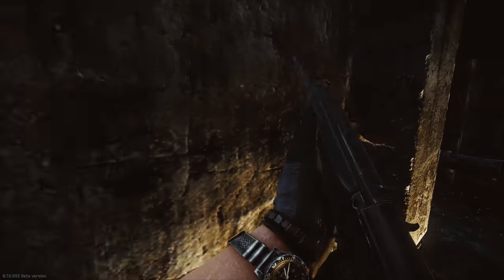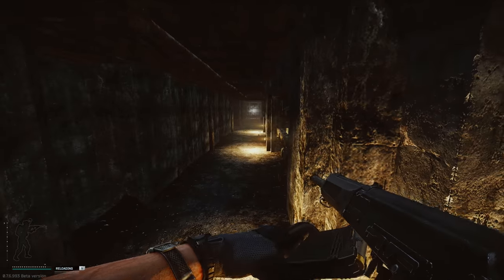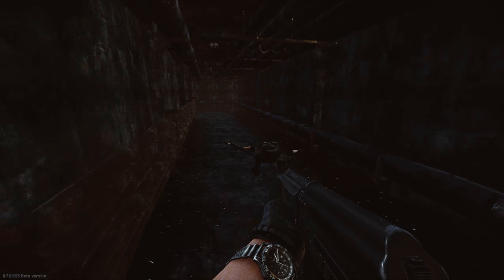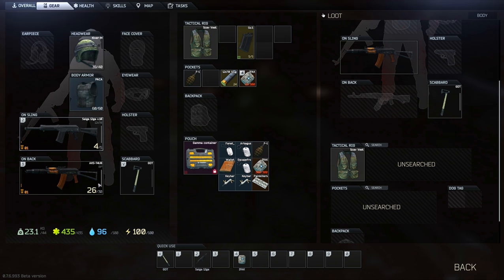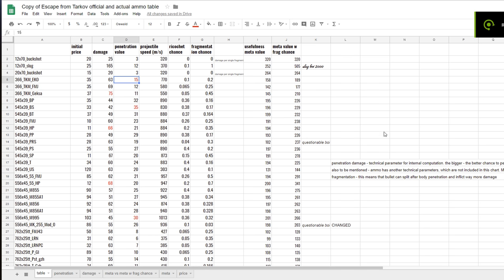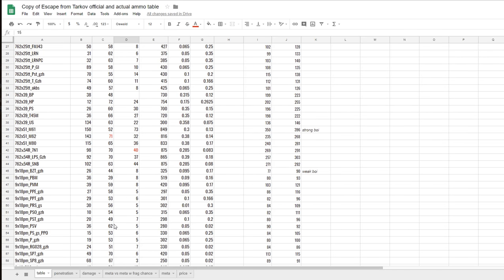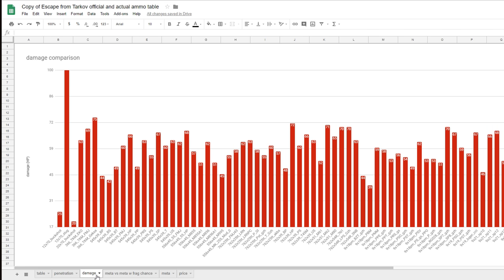Last week they started doing some justice to the slugs and buckshot for shotguns and the Saiga, and eventually they published an actual ammo table. Now we have one with damage values, penetration, damage, price — all that stuff. It's called the Escape from Tarkov official ammo table and it's going to be linked in the description. You can download it and it shows you all the values — penetration, ricochets, everything you need to know to make a good decision on what ammo to buy.